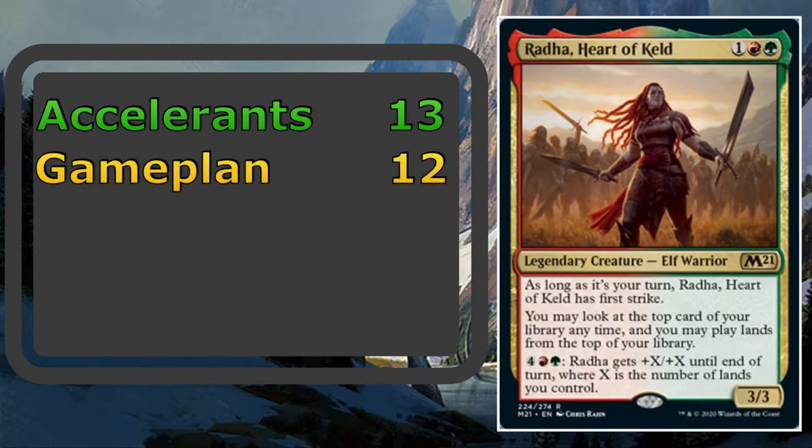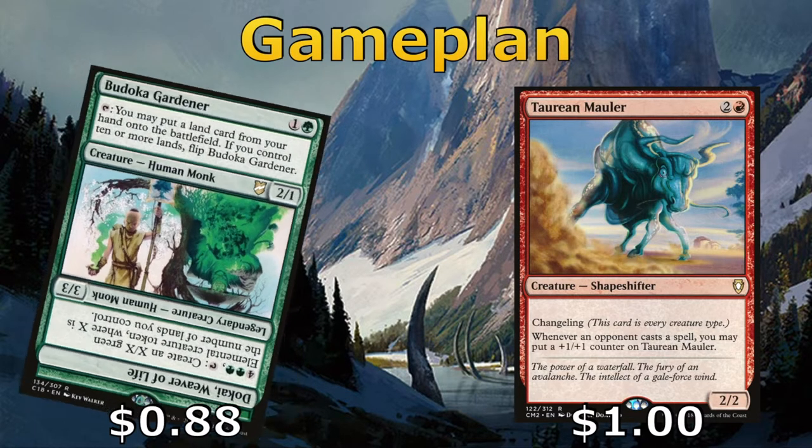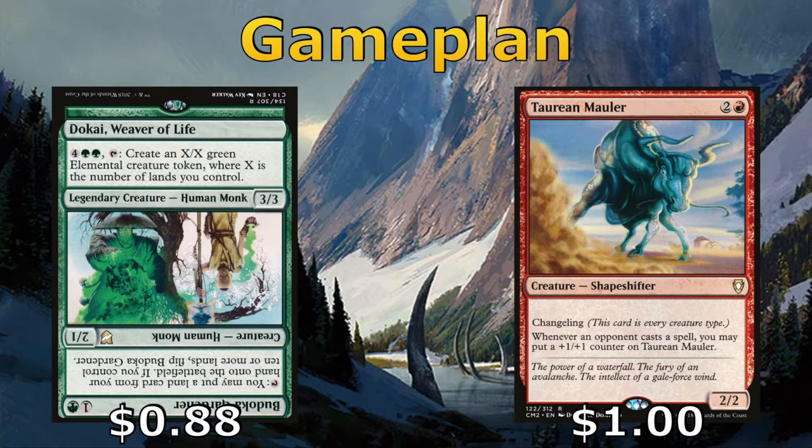Next up, we're going to talk about the cards in our game plan — 12 cards specific to our game plan. First, the Boduka Gardener and Taurine Mauler. The Mauler gets big gradually over the course of the game as our opponents cast spells. The Boduka Gardener can help accelerate us by putting lands from our hand directly onto the battlefield, and as long as we control 10 or more lands, we get to flip the Gardener into Dokai Weaver of Life. For 6 mana, we can create an X/X Elemental Creature Token equal to the number of lands we control.